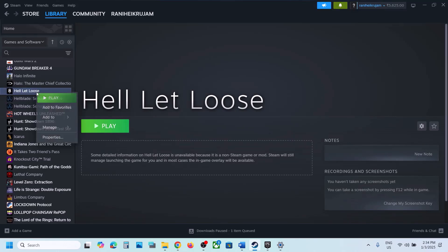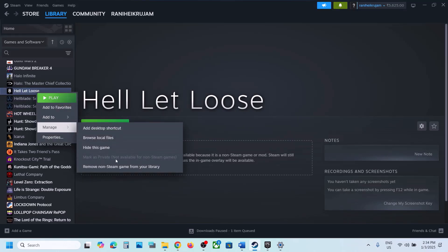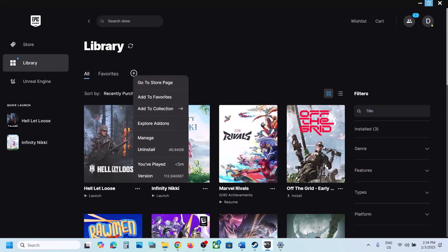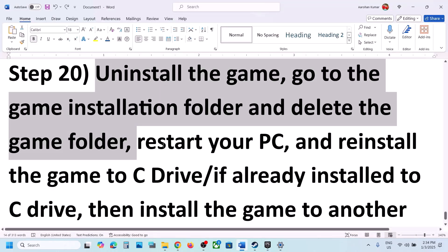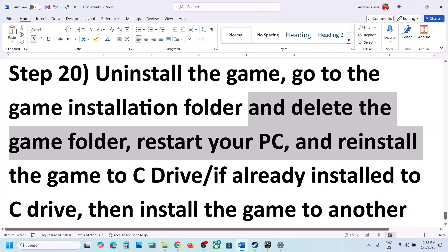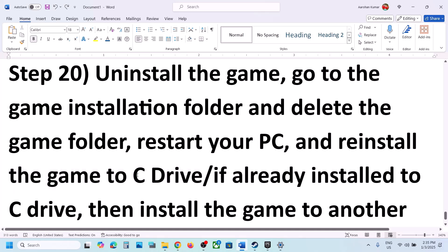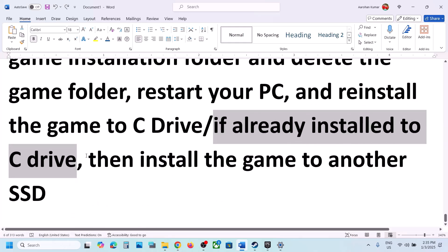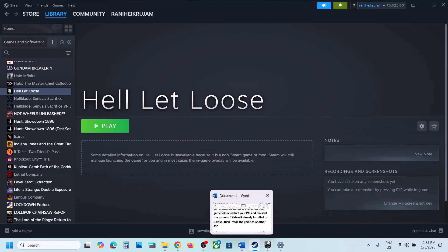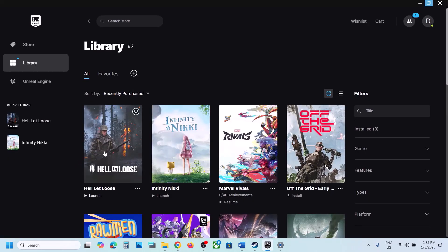The last step is to uninstall and reinstall the game to a different drive. Right-click the game and select Manage, then Uninstall. In Epic Games Launcher, click Uninstall. After uninstalling, go to the game installation folder and delete the game folder, then restart your computer. Reinstall the game to the C drive — if it was on an external drive or D/E drive, try C drive. If already on C drive, try installing to another SSD and check. One of the steps in this video should help you run the game successfully. Thank you for watching — please like and subscribe.